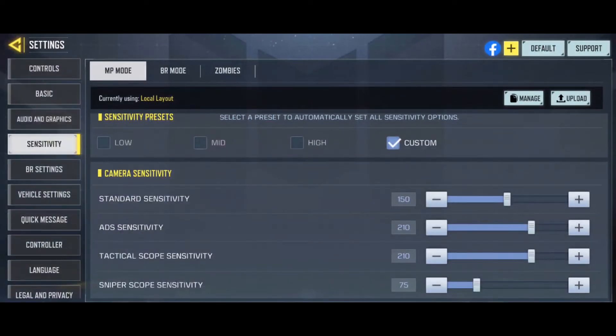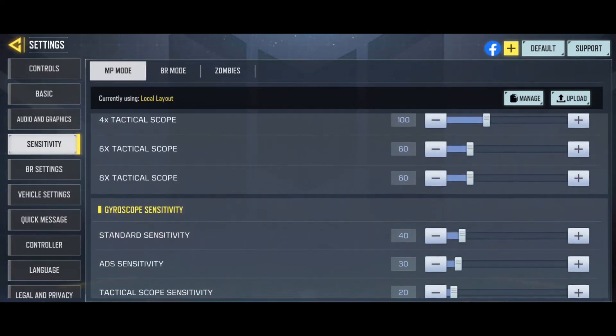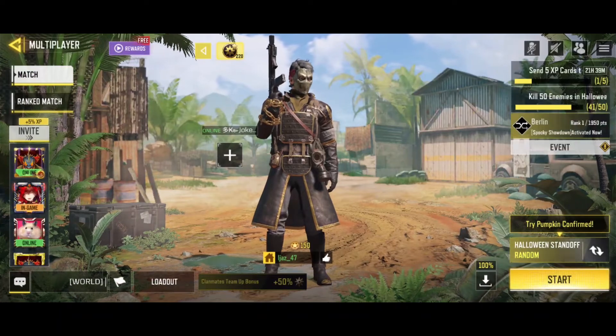Standard sensitivity is 150 for hip fire — not ADS — and I can control that perfectly. It works really well. For ADS sensitivity, because of the zooming when you ADS, 210 works well. It was at 170 or 160 for a while and I recently bumped it up to 210. You get a full 360 to the right really fast and can move aim to the left really fast too.